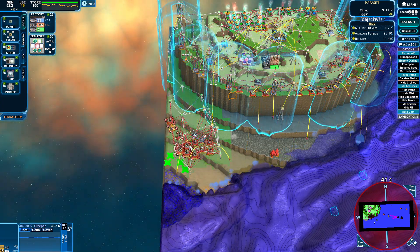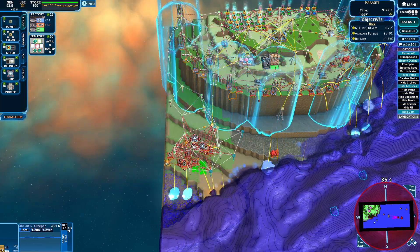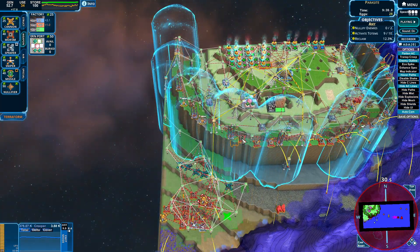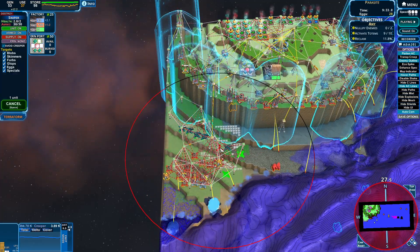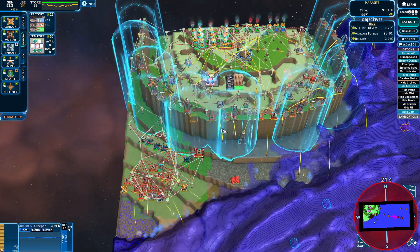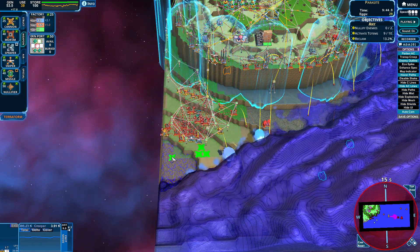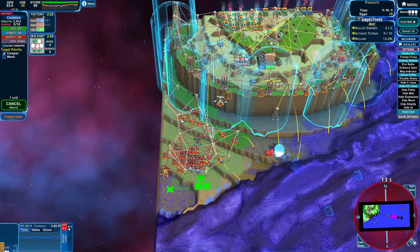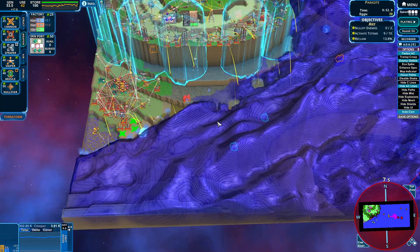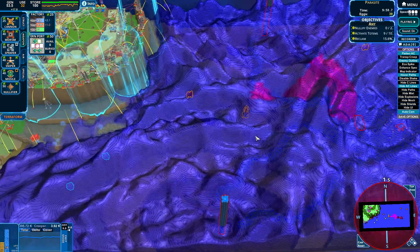If there were emitters, the breeder terrain wouldn't be as effective. We need more cannons — more than likely at least two snipers. Let's just get surrounded with cannons, because as we know cannons are usually the first line of defense. But since we're getting waves from those stashes, it's going to be quite the annoyance.